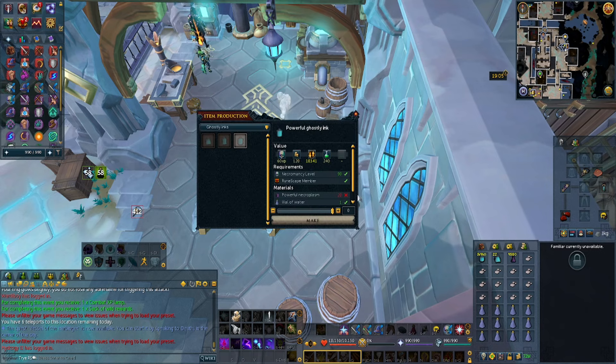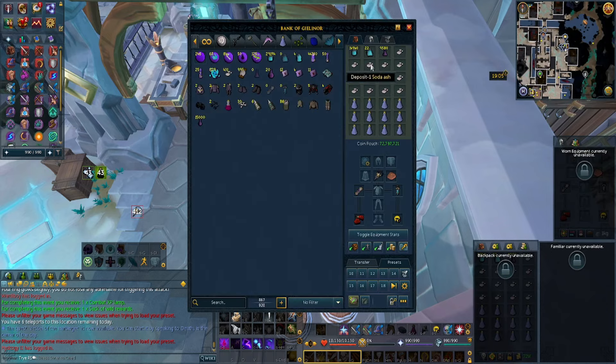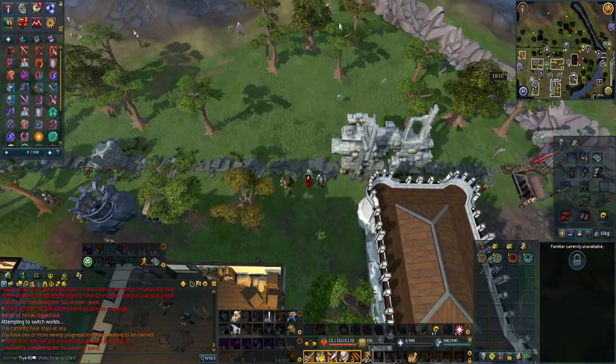Then it was time to make all of the ghostly ink. For whatever reason, I could have sworn these were ashes — they look like ashes — but when I hovered over them it was soda ash, which was a bit awkward. I believe that was when I was making Molting Glass.